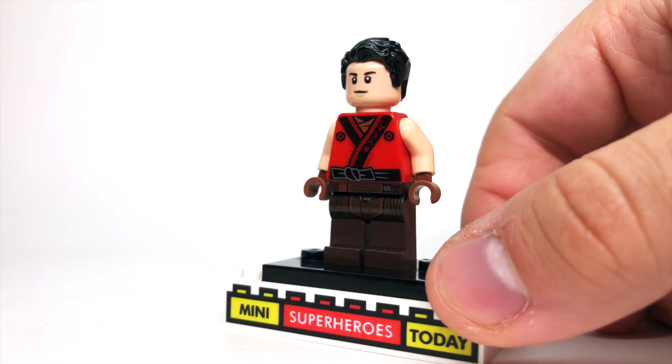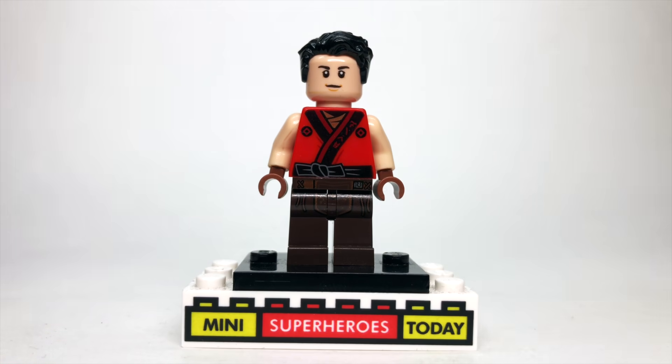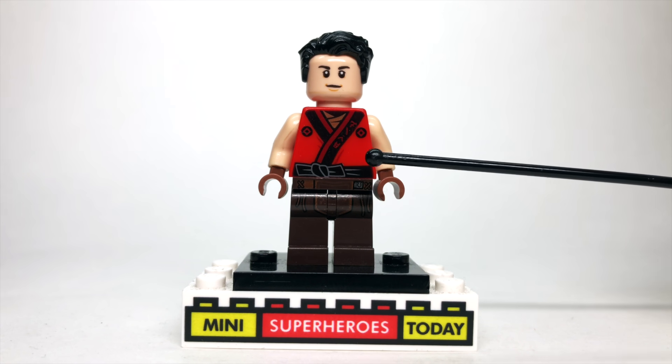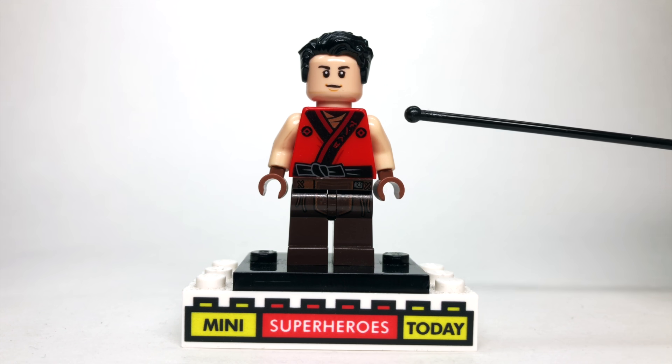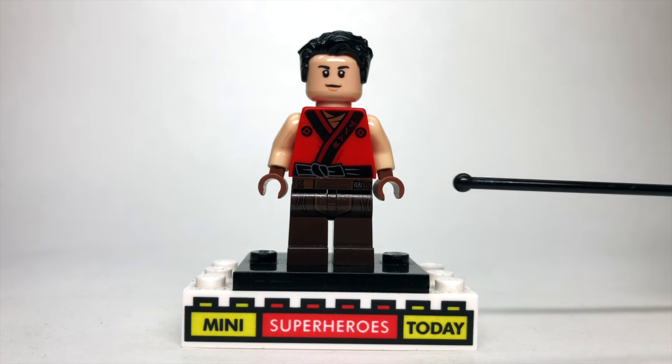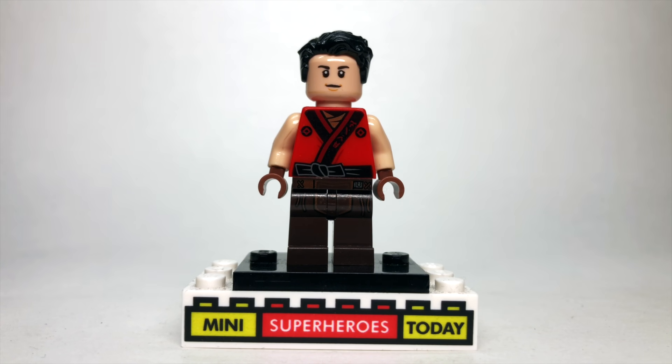Here we have Bruce Banner in the robes he takes from the Sanctum Sanctorum, which is what he wears for the majority of the episode. The hair is just this tousled black hair that's come on Tony Stark and several other figures over the years. The face is from Bruce Banner from Infinity War or Thor Ragnarok — you can't get more accurate than that head. The torso is from Kai from the LEGO Ninjago Movie with bare tan arms and brown hands to represent the glove wrap things he's wearing. The legs are from Aayla Secura because they looked kind of Sanctum Sanctorum-ish, but you could really use whatever you want there.